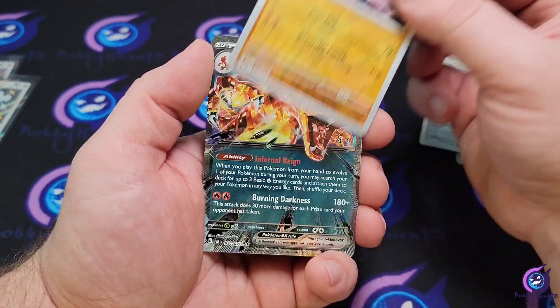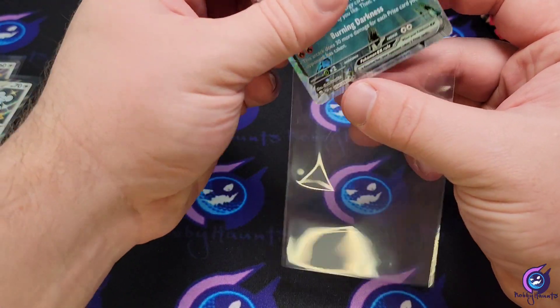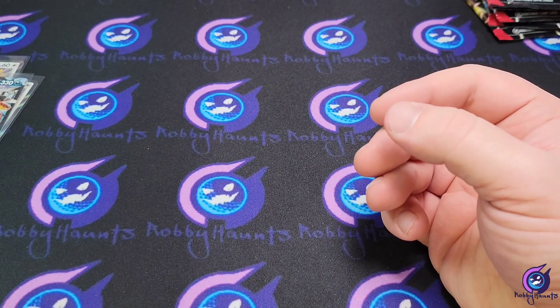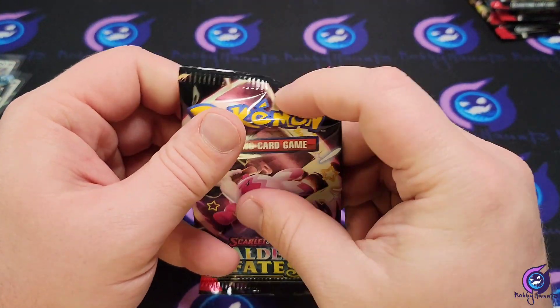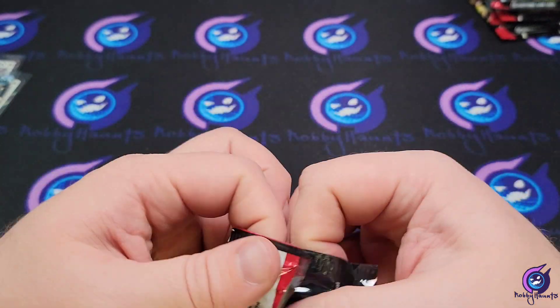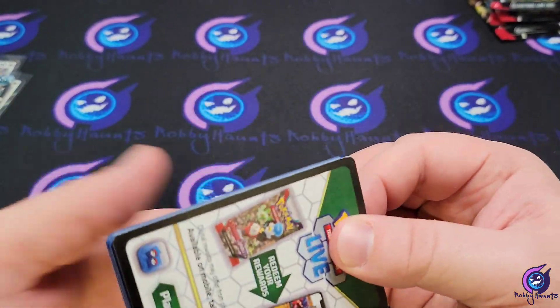With that Annihilape reverse — we get the Charizard EX! I forgot this was even in this set. We'll take that for sure. I never actually pulled that card in Obsidian Flames, so that kind of makes up for it. I always joke that's the hardest Charizard to pull in Obsidian Flames — all the other ones are a piece of cake.